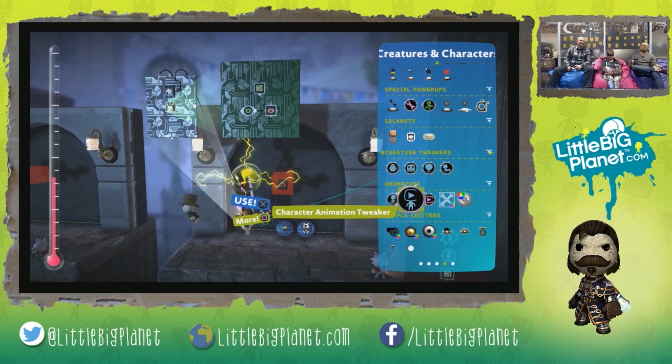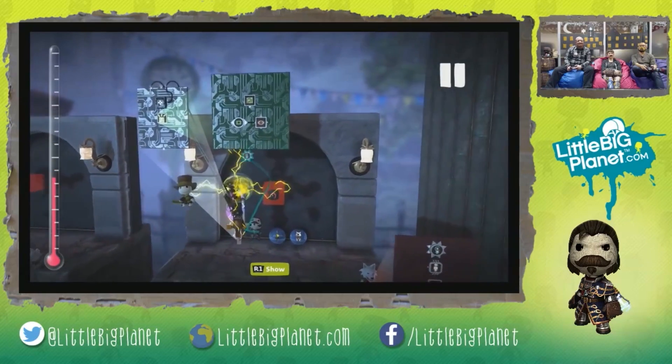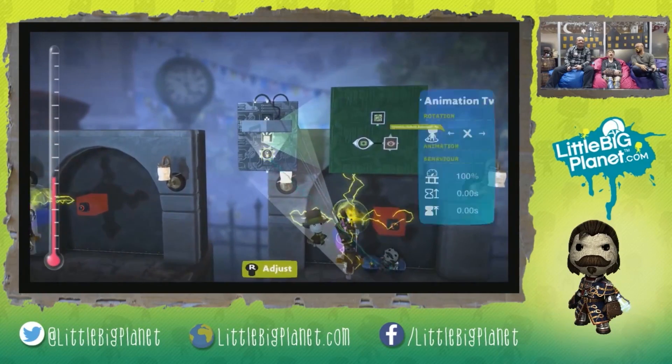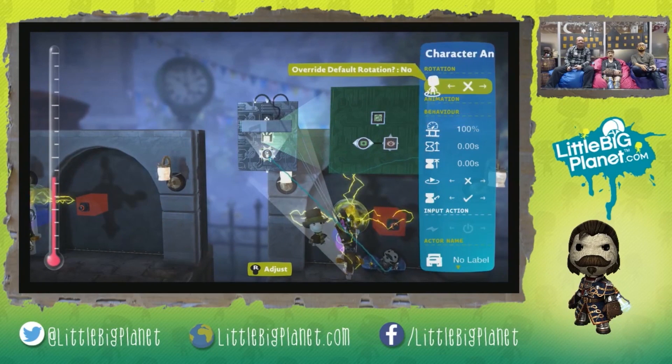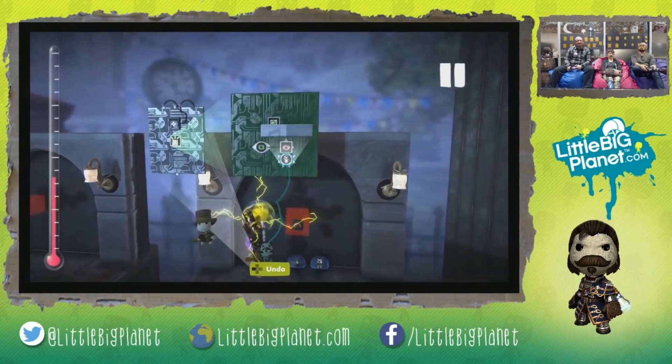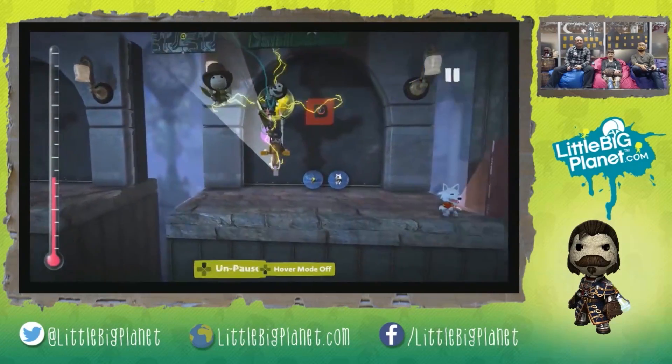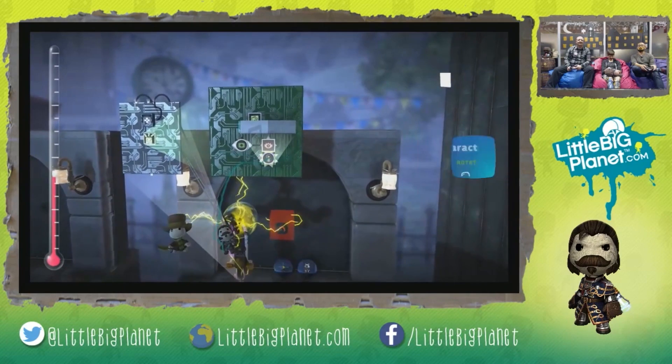We want to add a character animation to our player every time we use a particular mode. Obviously when we're flying we want to give it a fun flying animation. Normally when you go ahead and take out the character animation and put it on something that's not a character, you won't get the animations at all. But when you put it on something like a broadcast microchip that is being broadcast to a character, you will get the animations.